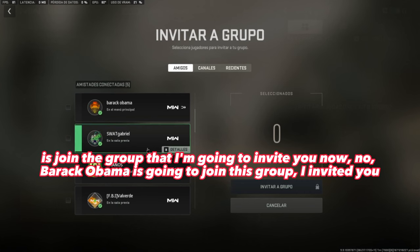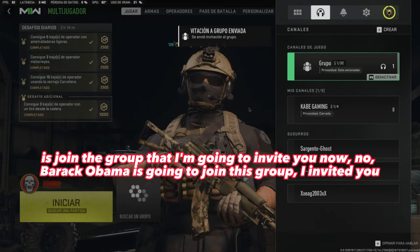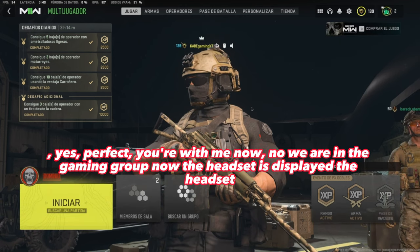What you have to do is join the group that I'm going to invite you to now. Barack Obama is going to join this group — I invited you, yes, perfect.